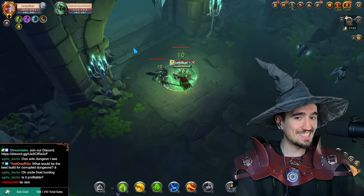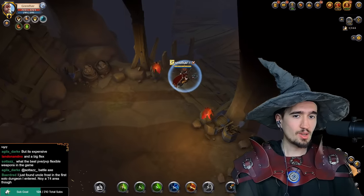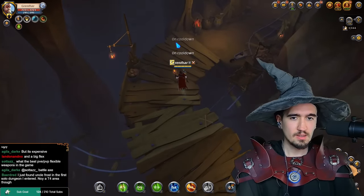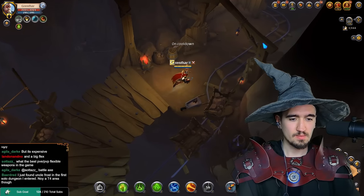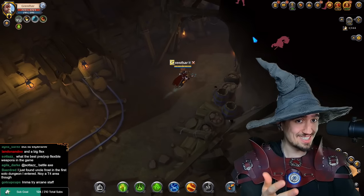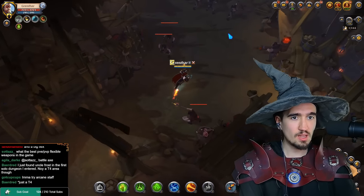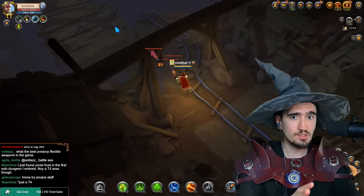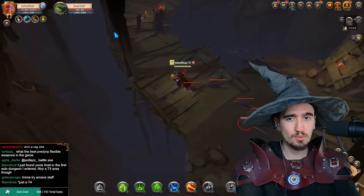We got to the end of this dungeon and did not find Uncle Frost. The safest thing you can do is wait at the entrance, but I won't be doing that. If you want to hunt just for Uncle Frost, this is the easiest way: make sure Uncle Frost is in the dungeon and then start clearing backwards. What you're looking for initially are a bunch of Christmas trees — I'll show you.